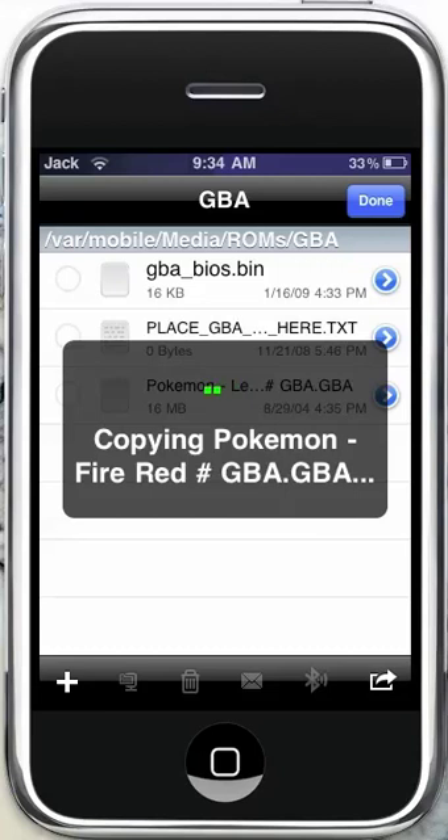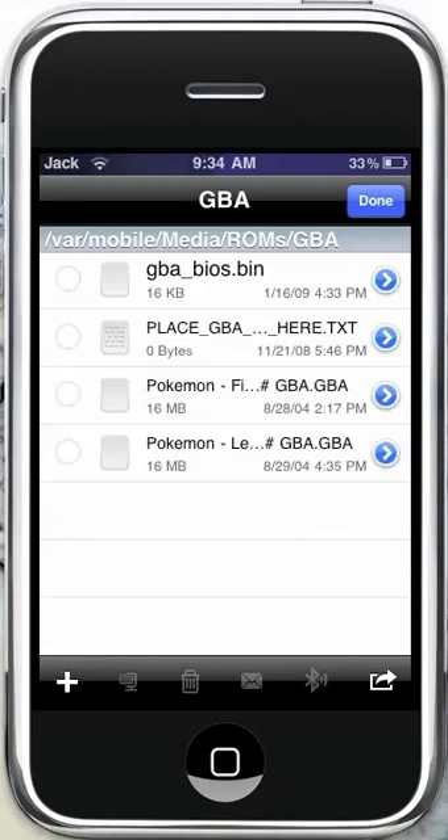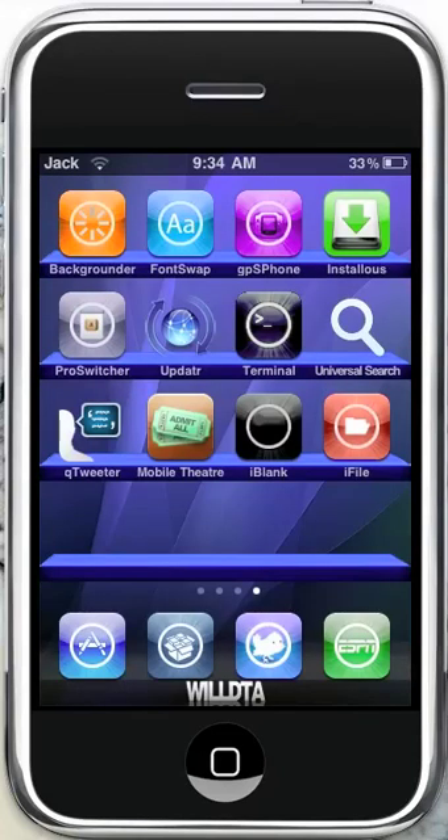That's about all. Once you do that, you'll be able to open it up and start playing your game. That's how to get any ROM for any emulator without using SSH or anything. PM me if you have any questions, and please subscribe.